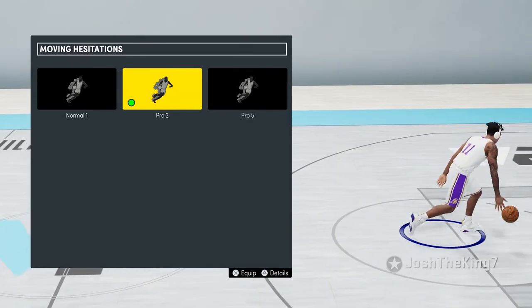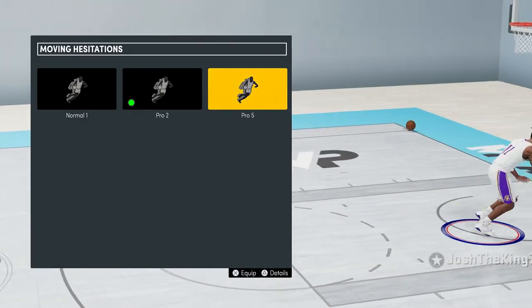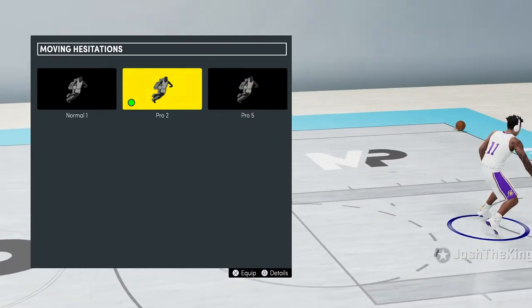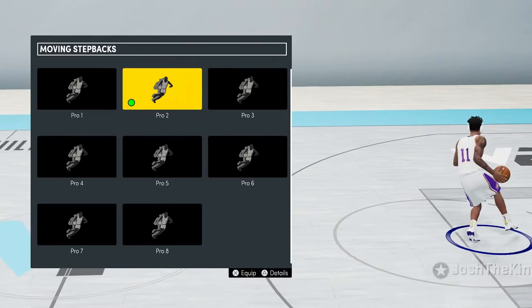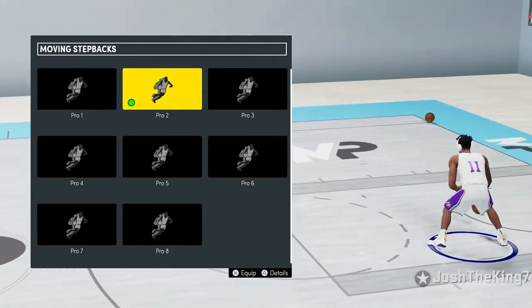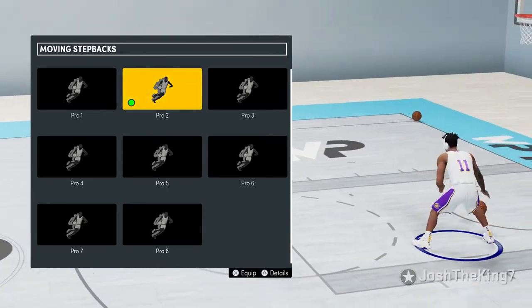For my moving hesitation I use Pro 2 — it's pretty easy to get by your defender after this move. Pro 5 also looks fast, but the animations out of Pro 2 moving hezi are a little bit better. For my moving step back, I used to use Pro 8 but the animation is a little slow, so now I use Pro 2 — you can get a pretty fast step back animation out of it and it's a lot faster than all the other step backs.